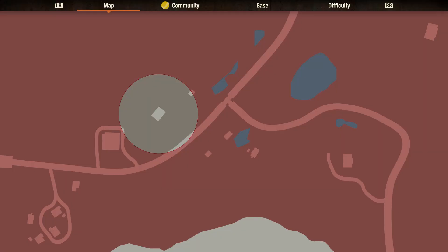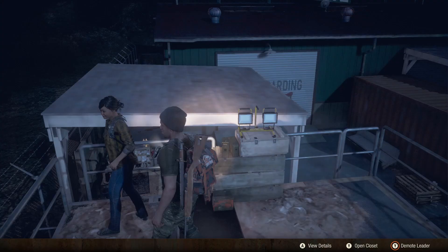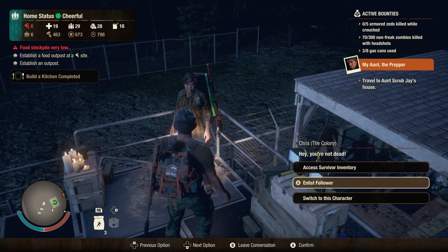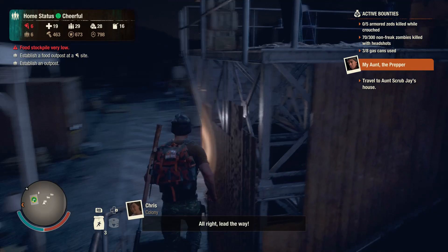We haven't played with Lavelle in a while, so Lavelle can come with us. I kind of want to take Chris — Chris is new. Why don't you come with us? The Access Survivor Inventory feature is a great addition. All right, lead the way.